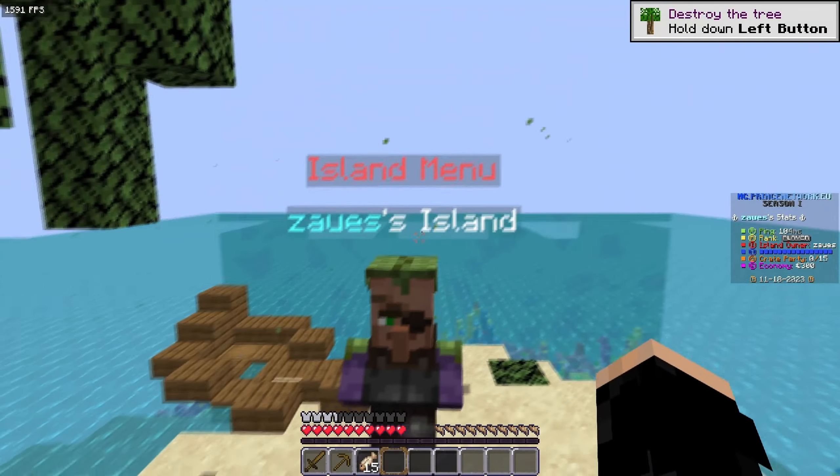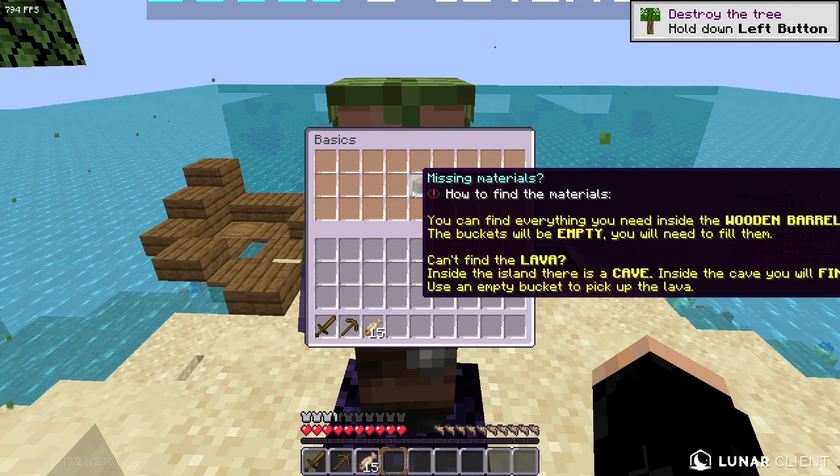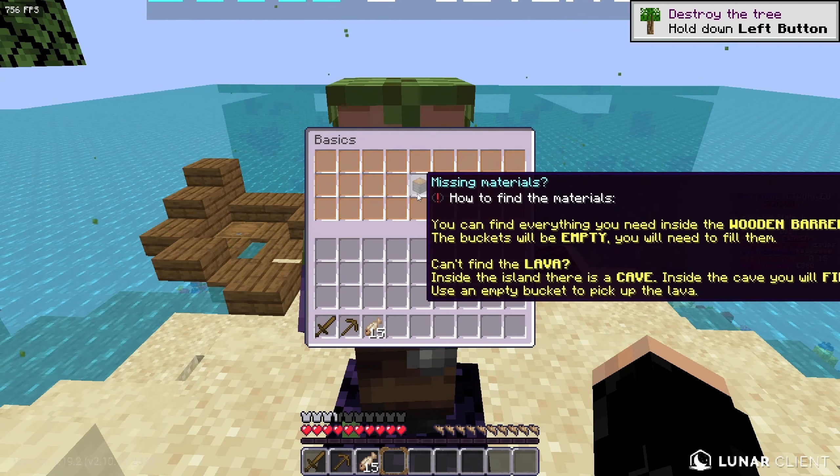Right here there's an NPC saying 'island menu.' As you guys can see, you guys are able to get started — it says 'missing materials, how to find materials.' You guys can find everything you need inside the wood barrel. The buckets will be empty, you need to fill them, and there's a cave inside the island where you can find lava — use an empty bucket to pick it up.